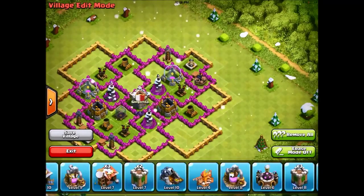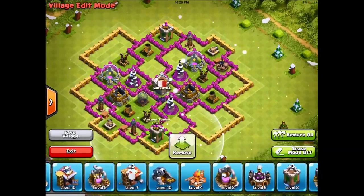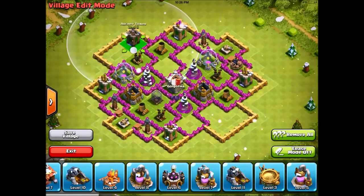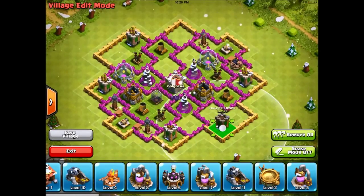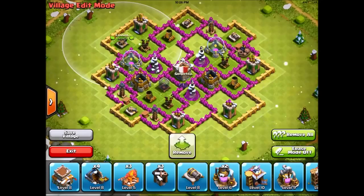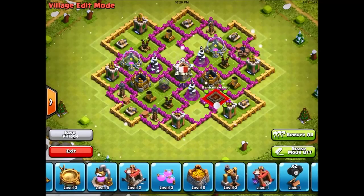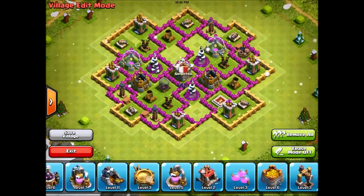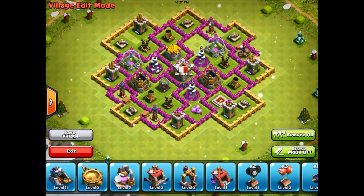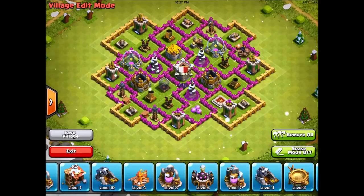Do the same thing over here. Then we want to put in our archer towers just like this, as far apart as possible — put one right here and one right here. Then just put in the cannons right here, and put in the Town Hall kind of centered just to make it harder to get to. Put in the rest of our buildings and the dark elixir storage kind of centered too, and that's pretty much it.